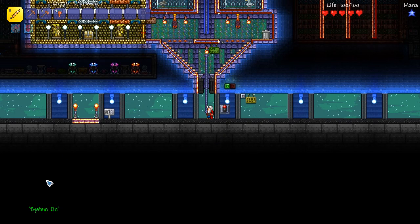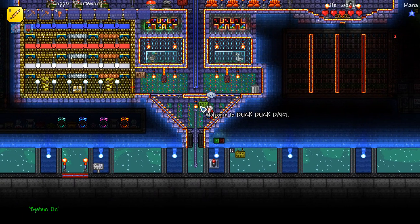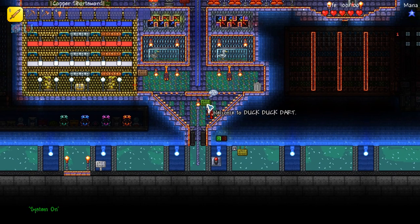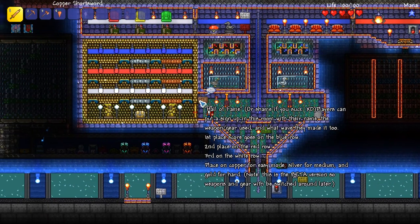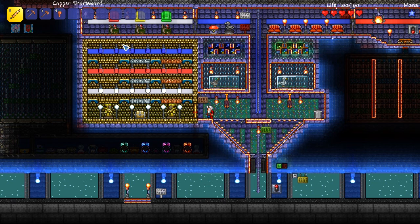You should turn this on to turn the system on, and when you leave you should turn it off before you leave — it will help with flashing. Welcome to DuckDuckDart. Hall of Fame — or shame if you suck. Players can put a sign up in this room with their name and weapons or gear they used, like a little hall of fame.